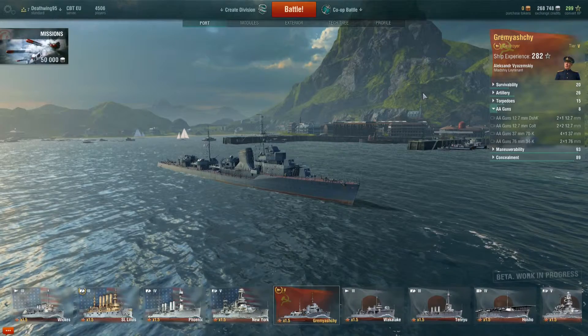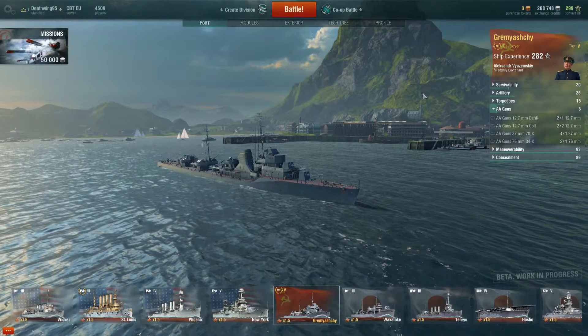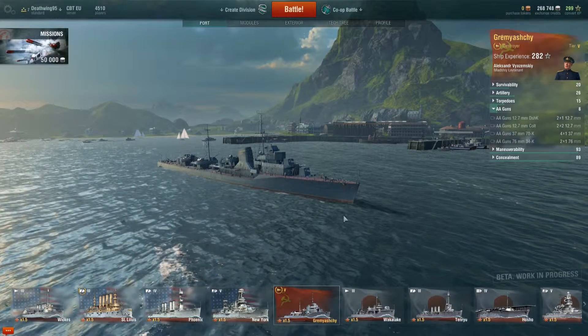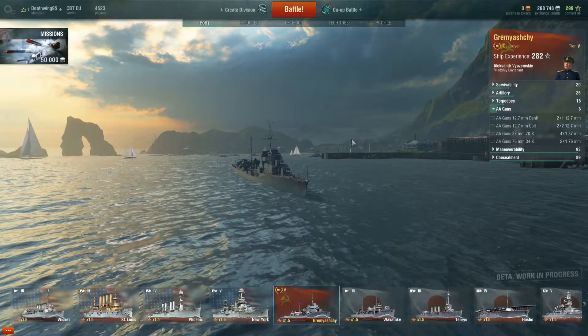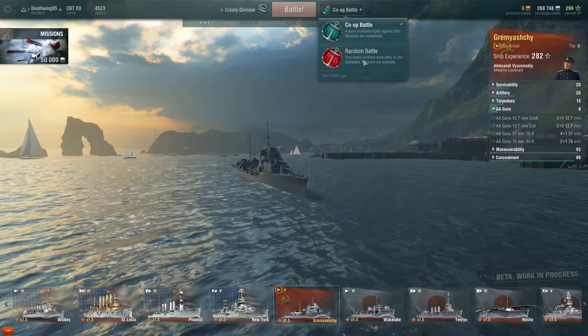Then there is gold, which is the purchasable currency in this game. You can buy a certain amount of gold for a certain amount of euros, pounds, dollars — whatever you use. Credits you earn in random battles and co-op battles. In random battles you will earn much more credits and much more experience. You can click here and change between co-op battles and random battles.